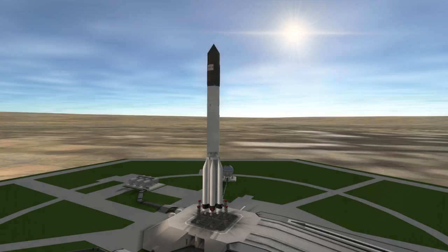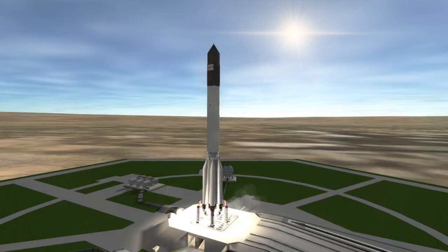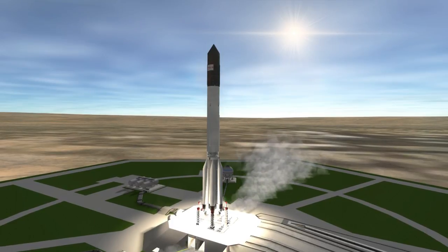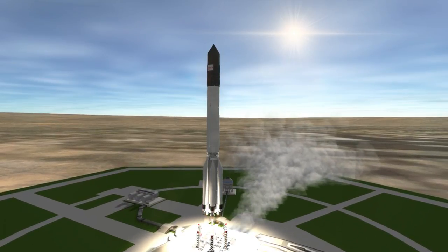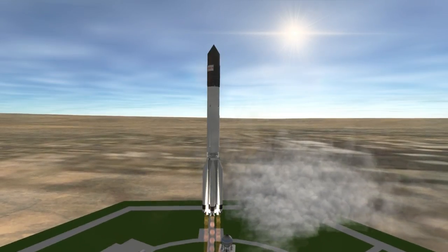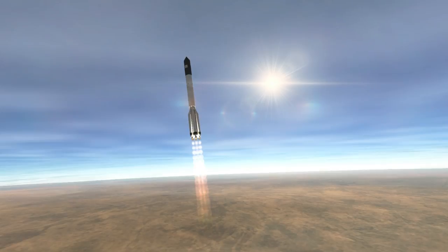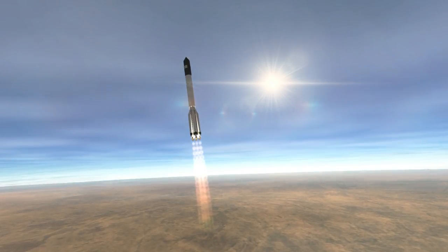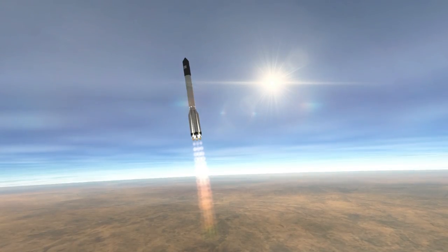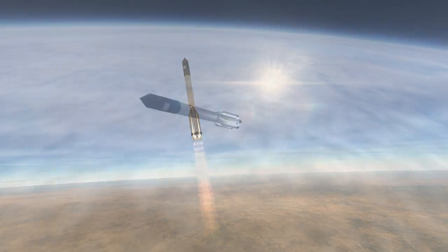Hello everyone and welcome to my first attempt to construct the International Space Station realistically-ish in Kerbal Space Program. This is KSP 1.1.3, because this is the version where I was able to get all the pieces together. There are a lot of mods involved, and some of them have not been updated in a while, like the actual community ISS mod. So I had to do some tweaking, and that has taken quite a long time.